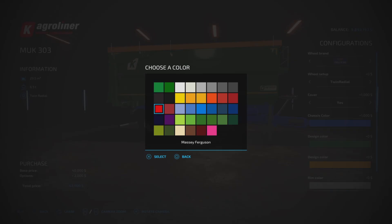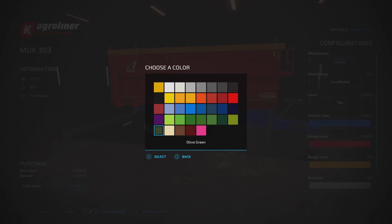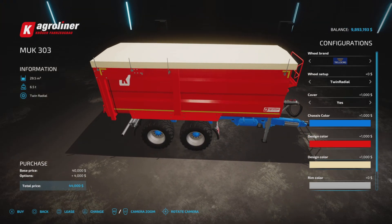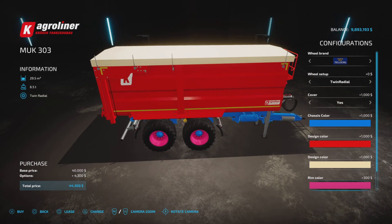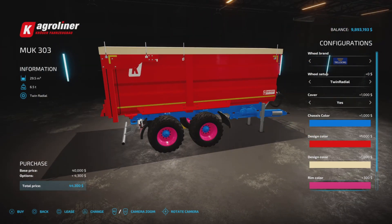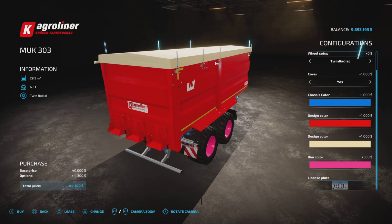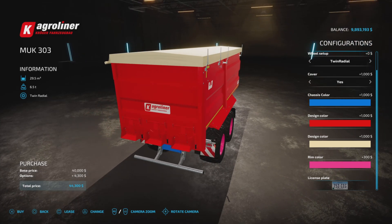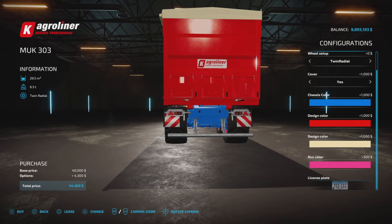Design color is the box — we can go red on that, so that's nice and poppy. Let's make it white. Rims we can make pink. Beware of those choices though — they're all going to cost you dearly, $3,300 to change the color on all of those items, and license plate.